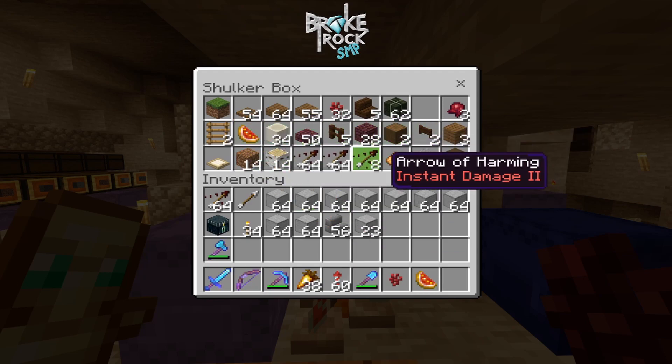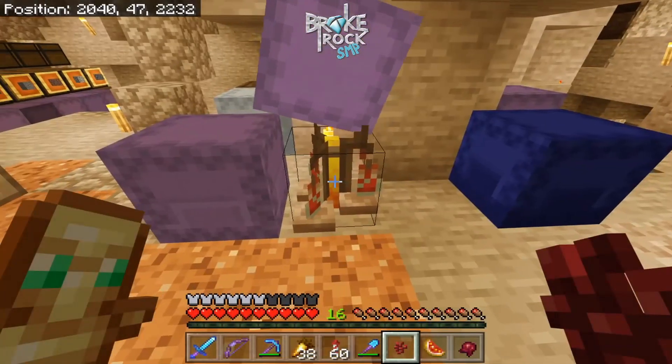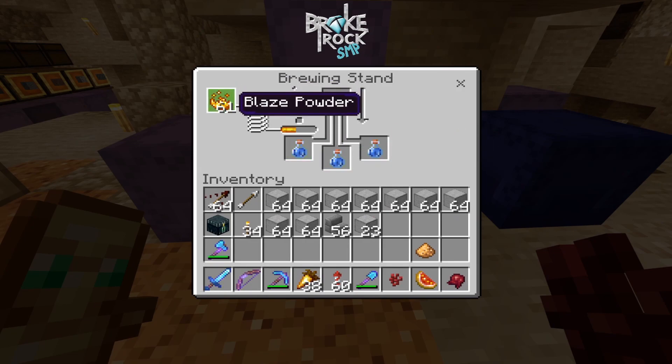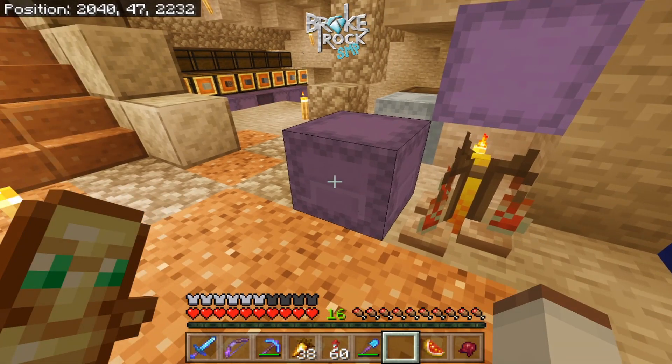But this is how you make arrows of harming. So you get your water bottles, you put those in there, you make sure you have blaze powder right over here. The first thing you put in is nether wart and you wait for that. You're going to see the little arrow here going down - it takes so long. And if you're not in it, you'll hear that little blub blub blub sound when it gets done.